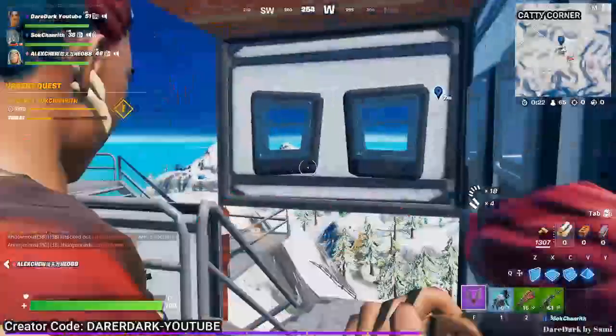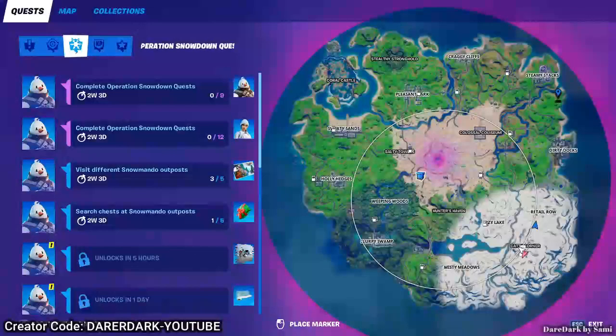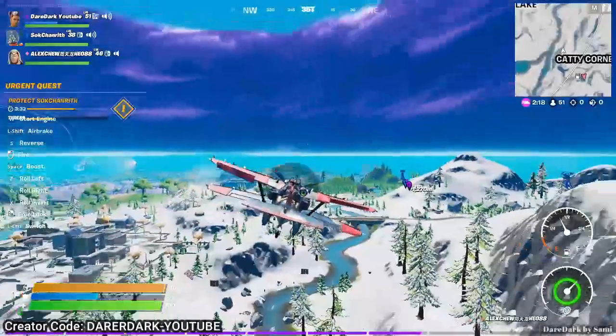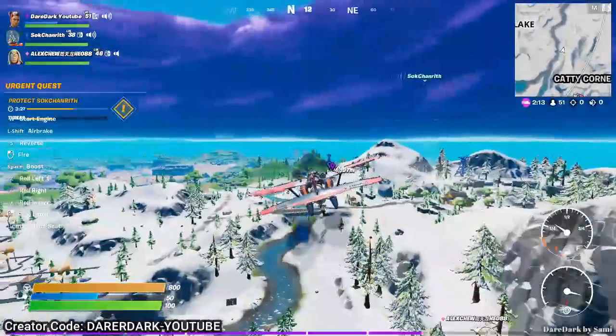Now let's go to the fourth outpost, which is quite far away. Our next outpost is right below Steamy Stack and the zone is really shrinking — the storm is here. I don't know if we can make it, but I'll try my best.